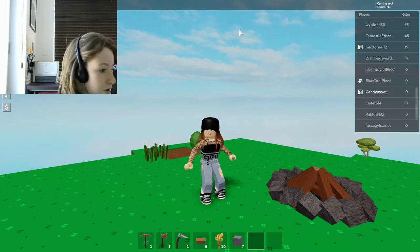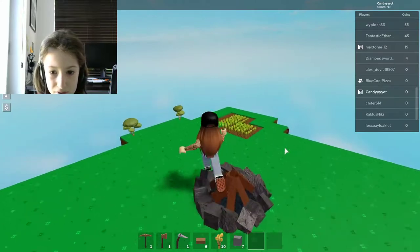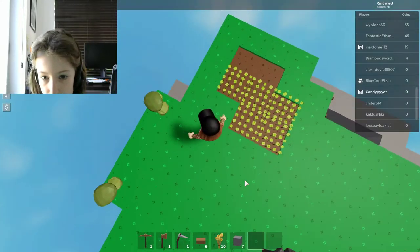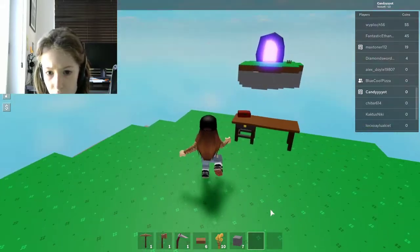I'm going to add Harry to my island — I invited him. I pressed on friends; I don't know if he can teleport to my island. That finally grew — I've got some stone!